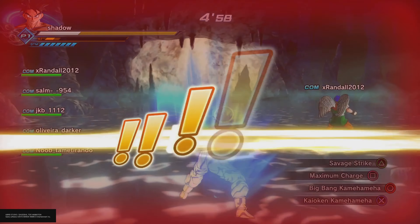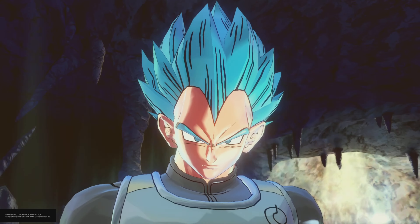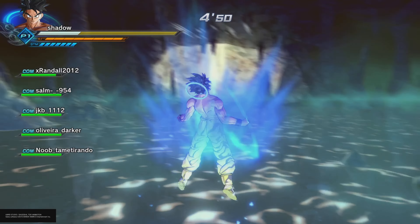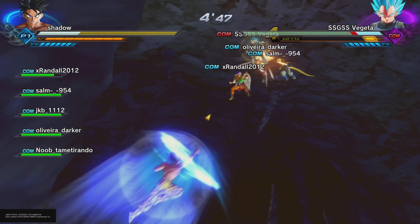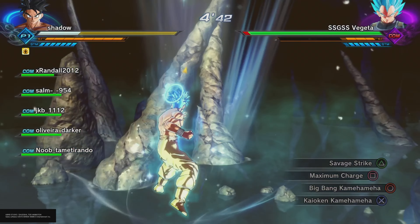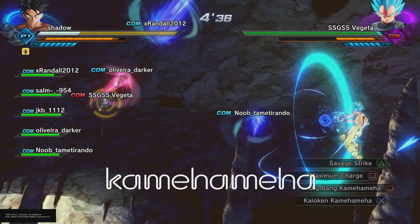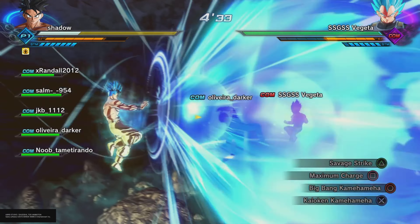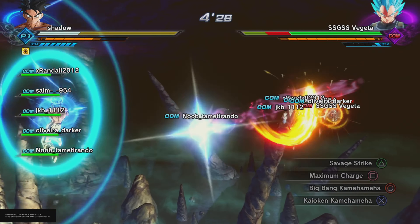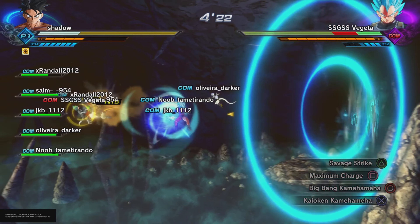As y'all can see, I'm playing with my main character. You don't really have to play with your main character, but to be honest it's better because you have all the stuff equipped that you want. There are also some requirements for which abilities you might want to use. The main requirement is Big Bang Attack — it's obviously one of the best skills in the game, it really teleports you to the opponent and deals a lot of damage, especially for a super attack.